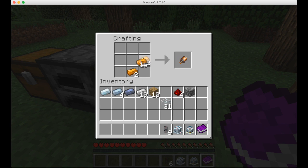For the aqueous accumulator, we need 2 copper gears, a pneumatic servo — which is made like this — and a basic machine frame, which is made of 10 iron ingots. Surround that by glass and iron. We also need a bucket.